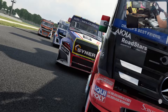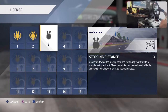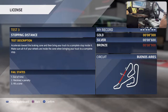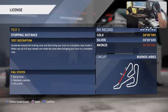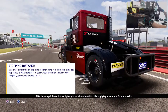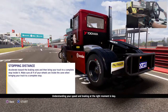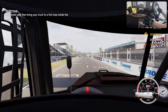Number three: stopping distance. Accelerate toward the braking zone and bring the truck to a complete stop inside it - all four wheels must be inside the zone. That's going to be interesting because I don't know how this truck behaves under braking. The test gives you an idea of what it's like applying brakes to a five-ton vehicle. Understanding your speed and braking at the right moment is key.